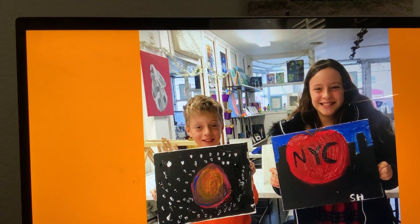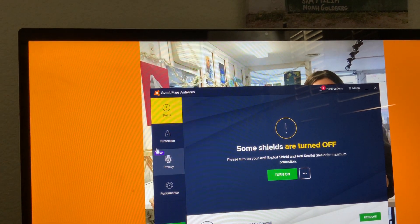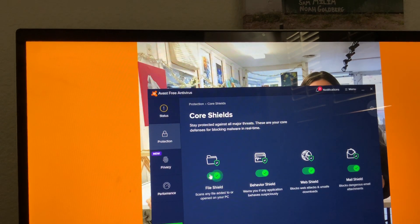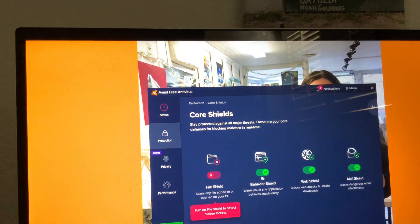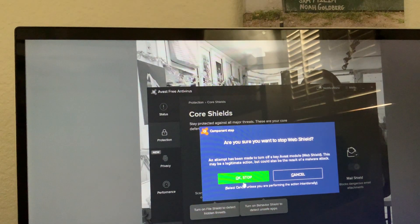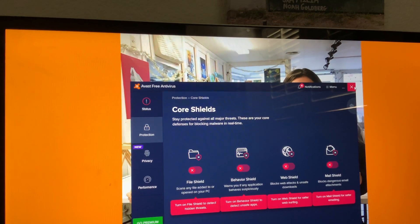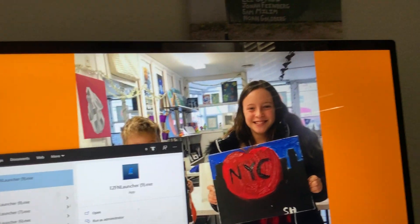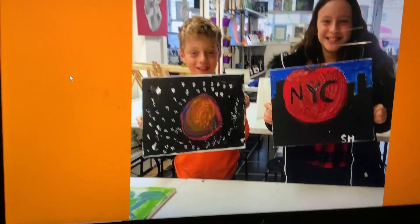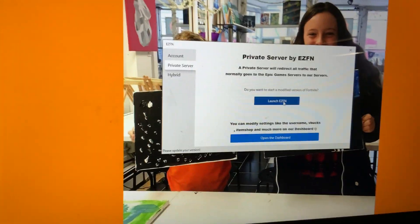Then if you go back here — Protection, Core Shields — turn off all of these, and then go to EZFN. If you downloaded it, then you probably have the launcher. Private server, launch EZFN.